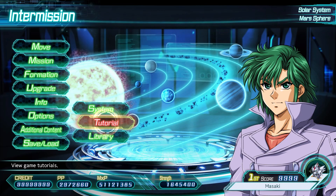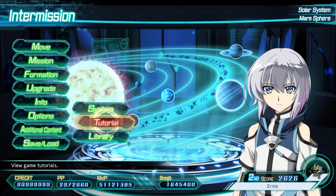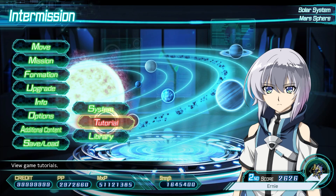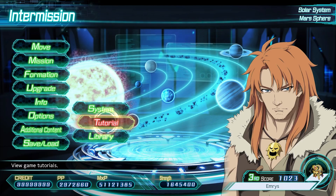So that's unit and pilot stats explained. Like I stated earlier, I'll make a separate video detailing the damage formula. If I find out the evasion and hit rate formulas before then, I'll probably put them in the same video, since that'll cover the combat formulas for the most part.